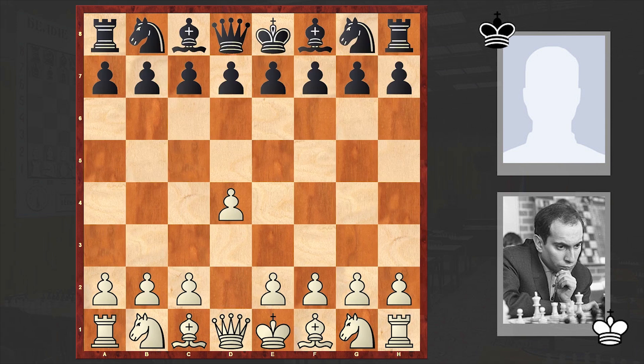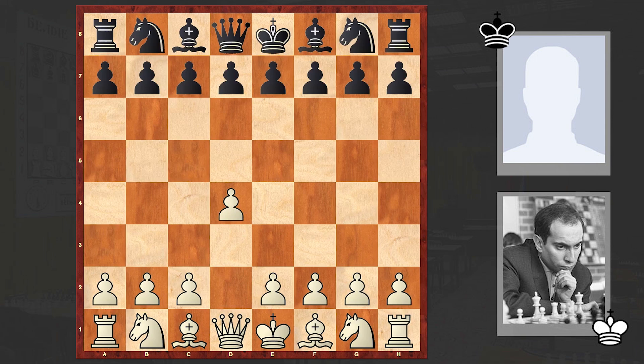Tal opened up with d4, to which Vladimirov answered with Nf6, Nc3, d5, Bg5 — the so-called Richter-Veresov Attack. The opening was named after German international master Kurt Richter and later the Soviet master Gavril Veresov, who played it frequently for over a quarter of a century.